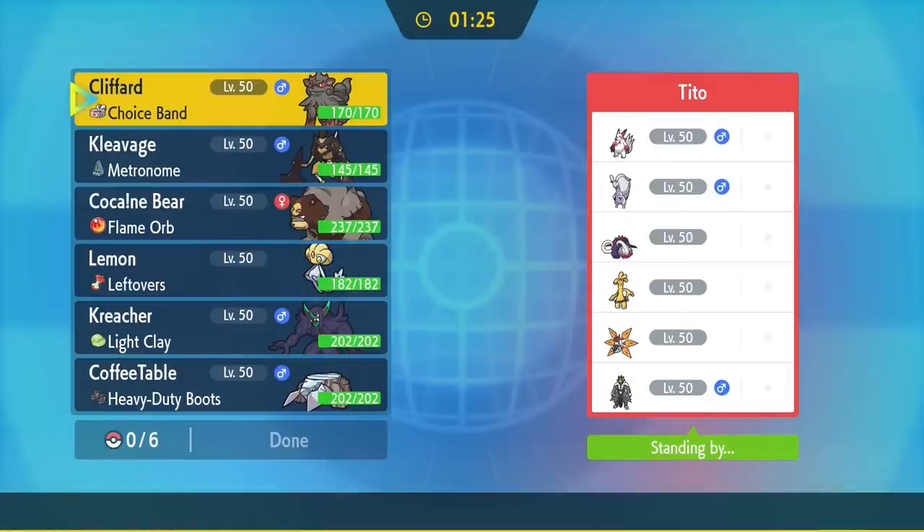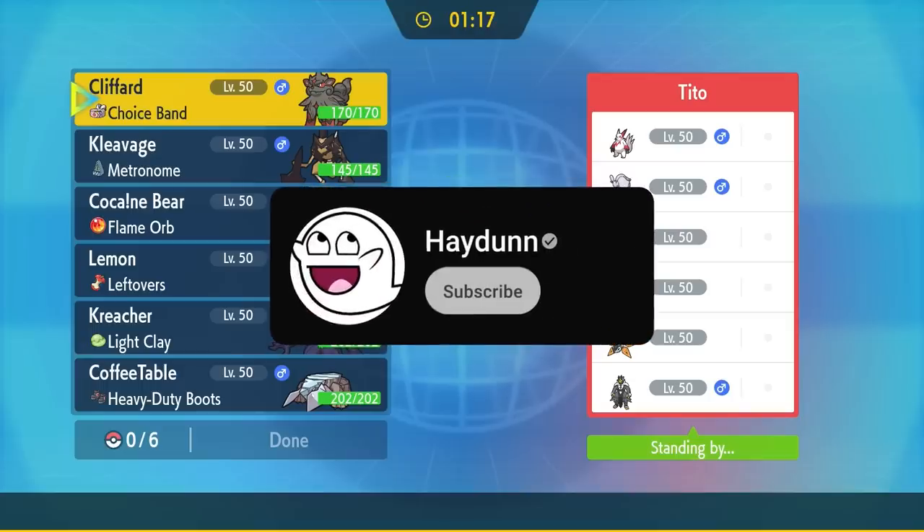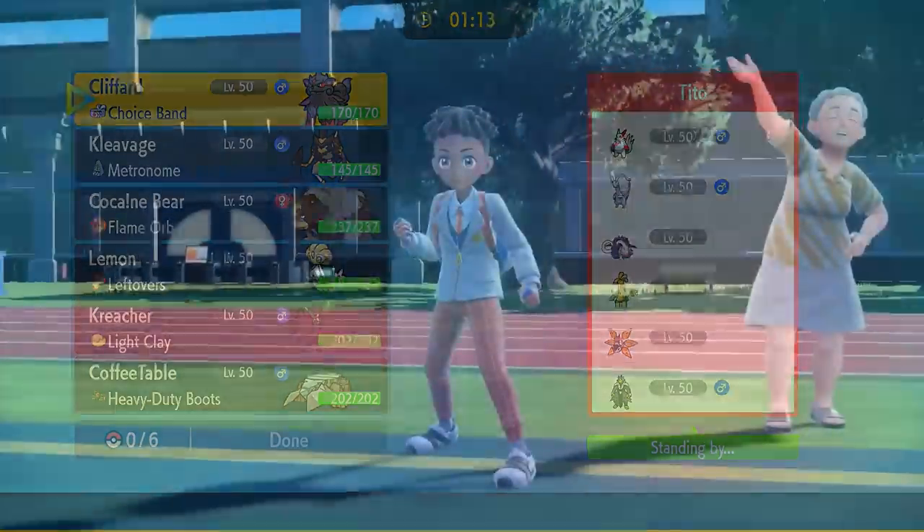If there is one new Pokemon to be very afraid of, it is definitely Ursaluna. This thing is actually insane and it's really fun to use. In today's match you'll get a good look at why this thing is overpowered as hell. And if you're new here, consider hitting that subscribe button — less than half the people that watch these videos are subscribed and I'd really appreciate it. Let's get into the match.